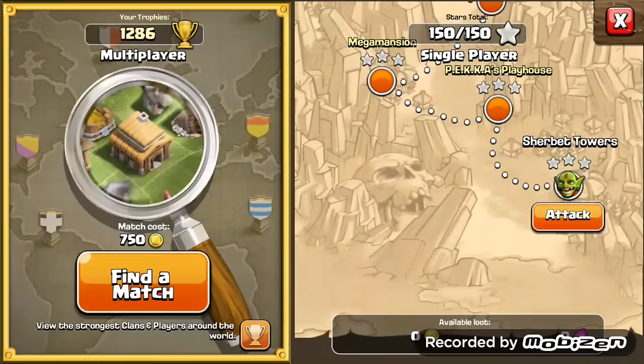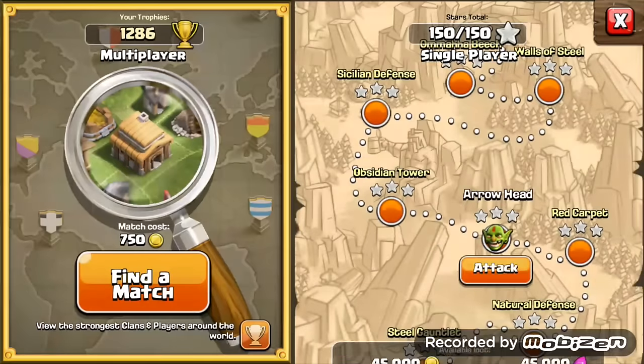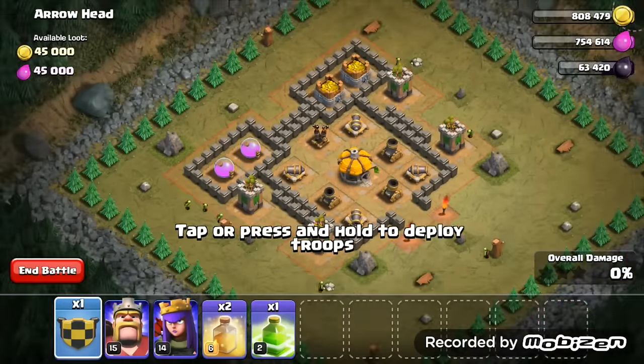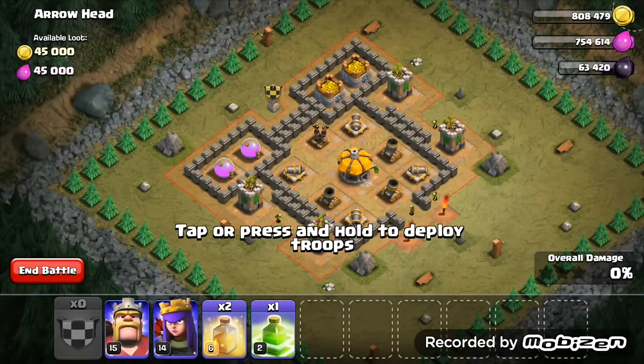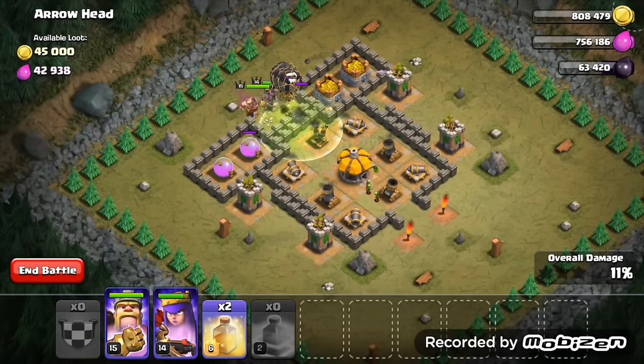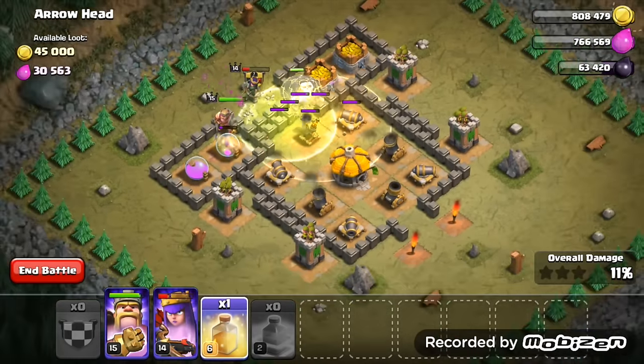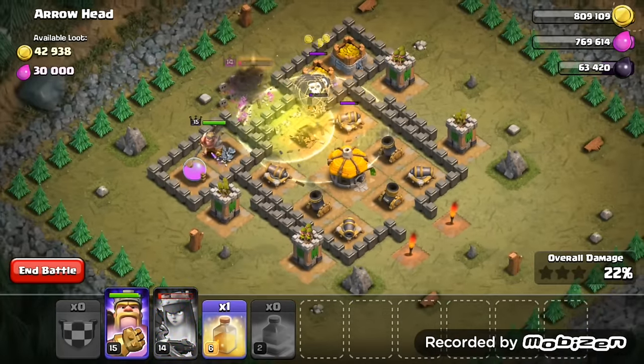Hope you enjoyed the video — leave a like if you did, subscribe if you have not done so. And just to finish this off, we're going to attack a random base — close my eyes, click a base, attack it. We are attacking this base with no troops. Let's go for it — bang bang. This is absolute nonsense at the moment from me, but I have nothing better to do.